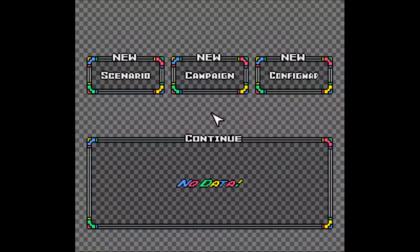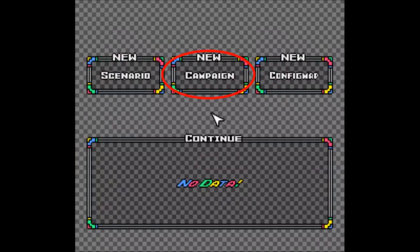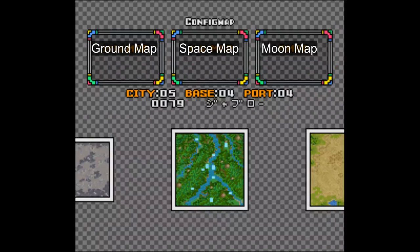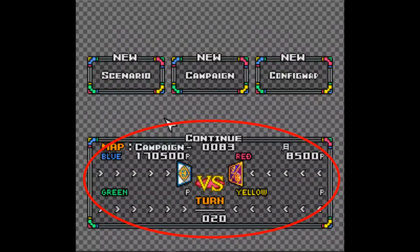The title screen and the main menu are conveniently in English, with the scenario mode being composed of preset stages, the campaign mode letting you pick ground and space maps for a custom match, and lastly the config map mode, which is just a custom match that lets you pick from all the ground, space, and moon maps. Of course, there's also a box on the bottom that lets you load and save.